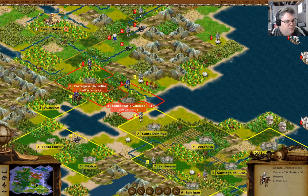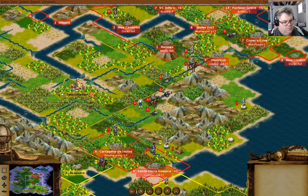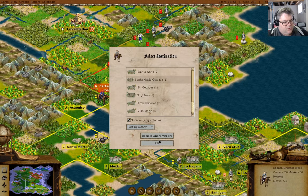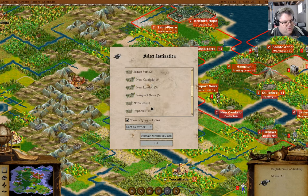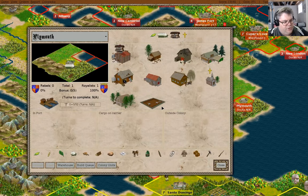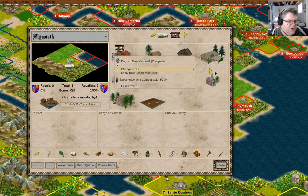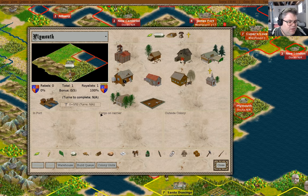What is the name of the place? Santa Maria. Build a colony there — Plymouth! We have Plymouth, and we're going to change work to a lumberjack.